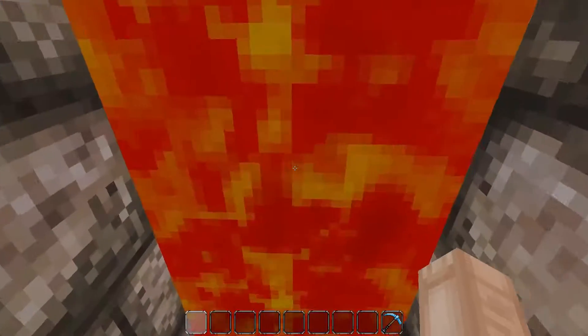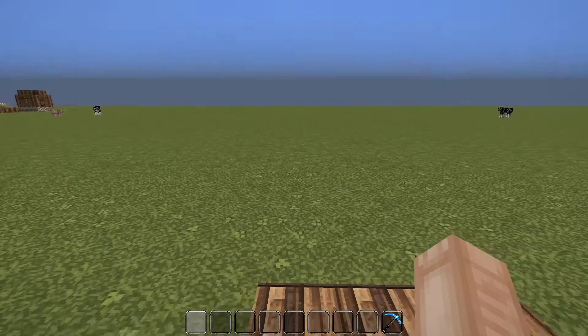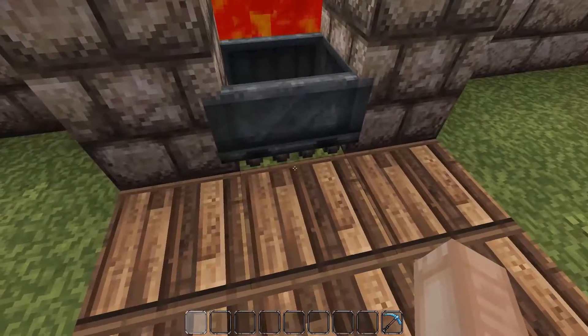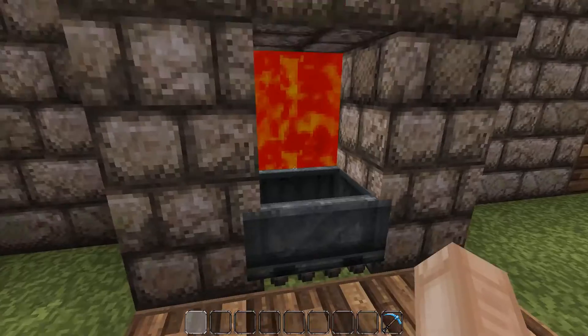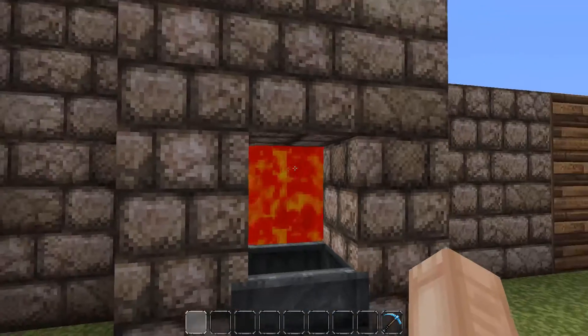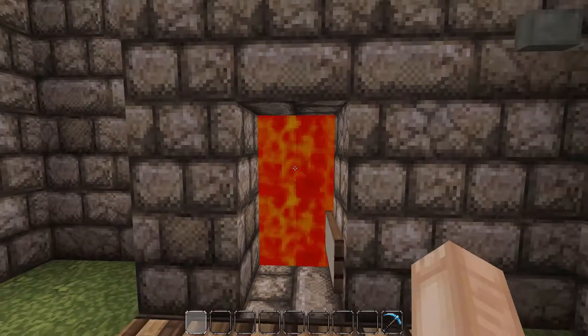This first door looks a little deceiving, but if you get close enough to the lava and spam right-click, there is a minecart here chilling on a rail. The way the game works, you teleport into the minecart and go right through the lava taking no damage. All you need is the rail, the minecart, and lava floating above it.